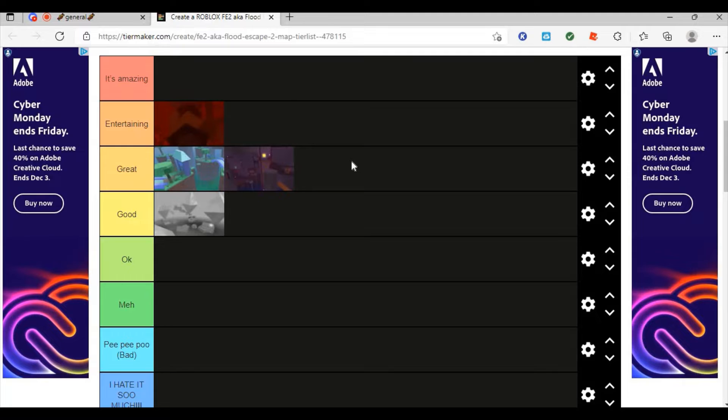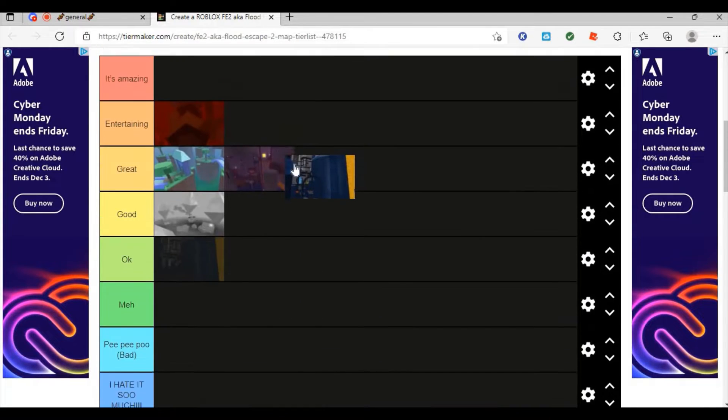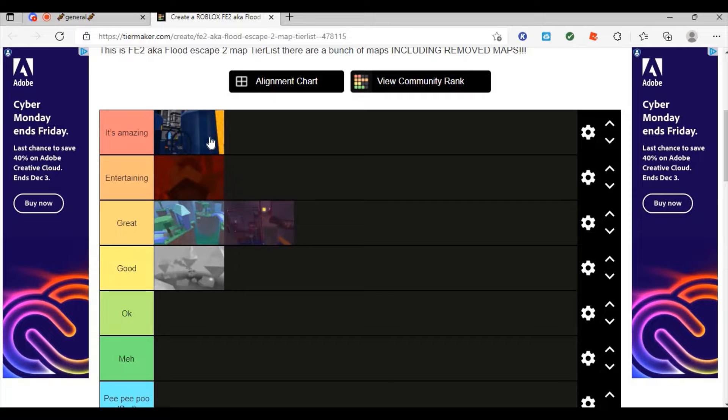This map is well made but could be complex at a lot of points — I wouldn't mind playing it, so I'll put it at great. Blue Moon — it's amazing. The music is great, the parkour is great. It can sometimes get confusing, but not as confusing as Lava Tower or any of these other maps. It's a really well made map and I love it when it comes up.